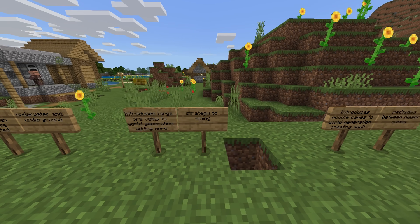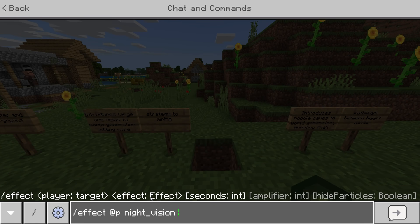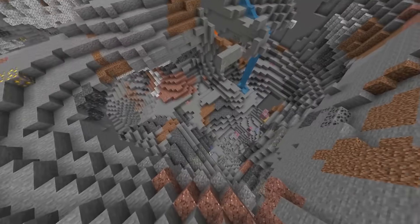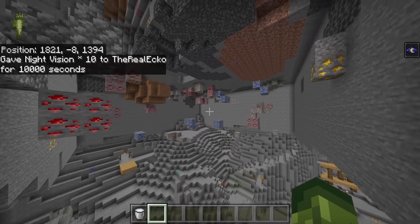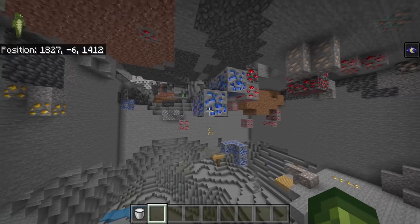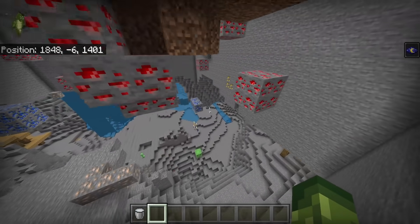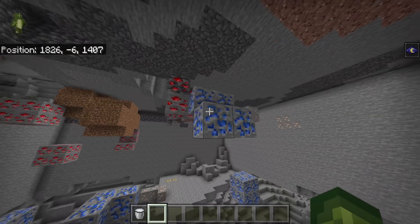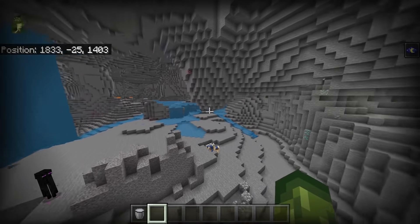Introduces large ore veins to world generation, adding more strategy to mining. I've messed around with the ore generation — now in the full release you can see the bigger veins are not so much bigger. I've checked a little bit of places for ore generation and this is what I have in my world.